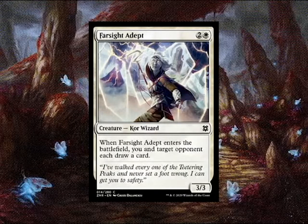Next, we have a much-wanted kind of card: Farsight Adept. A 3/3 for two generic and one white, this core wizard has an ability that people have been dreaming of for white in Commander — when it enters the battlefield, you and target opponent each draw a card. Powerful. Beefy body. And what I like about this one is that it plays very well into the casual sphere of politics.